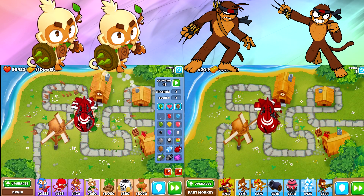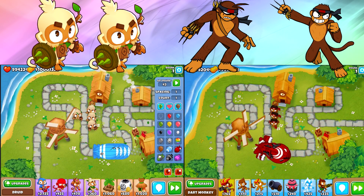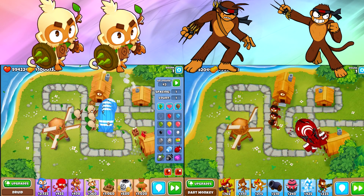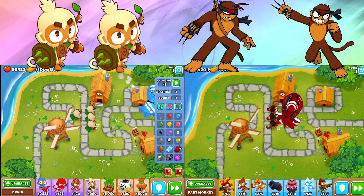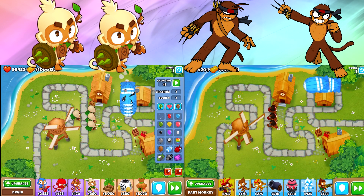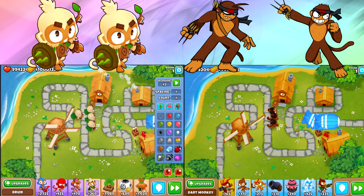We pop the BFB right next to the druids. The dart monkeys have to go all the way around — even with the extra range dart monkey throwing and throwing — they still barely end up popping the BFB by the time it gets around. The druids end up doing a ton of damage to the bloons but don't quite take it down entirely. A little bit on the sad side.